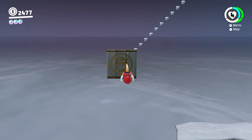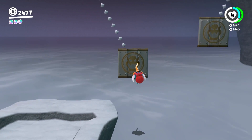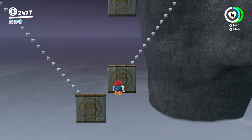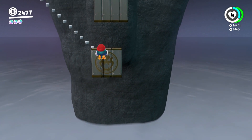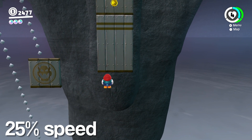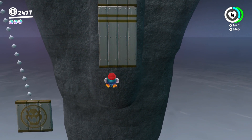The bird flinging can be pretty tricky — try to pull your beak back right away so you just have to worry about timing the release. When you get to the cliff, shake your controller during your fling so that you get a height boost. You can attach to the rock, so don't worry if you can't quite make it onto the boards.